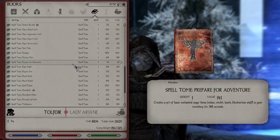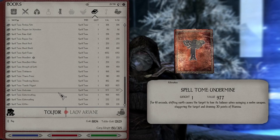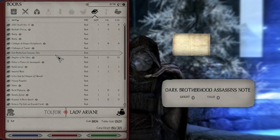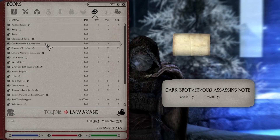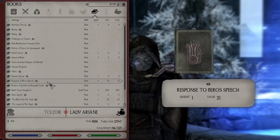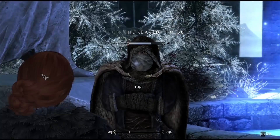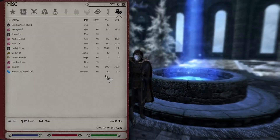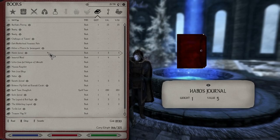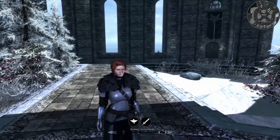Ebony Flesh is an upgrade for us. I don't think I need any more of the other spells — that's the end of that. I also got a bunch of skill books from the mage. I want to use those up. Now I'm going to head to the Midden to see the Augur.